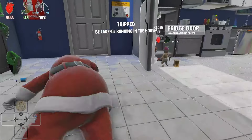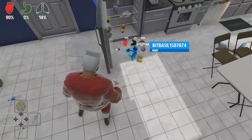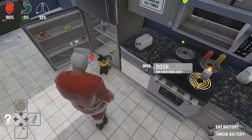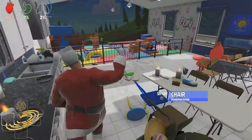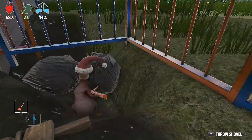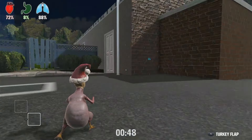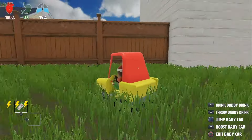There are a ton of ways that babies can meet their demise, so it will be down to the daddy player to remove toxic objects out of arm's reach, cover up electrical sockets, as well as stopping the baby from getting inside the fridge. But by no means are you defenceless as a baby. You'll have access to shovels to dig your way out of the playpen, punching your daddy to get him off you, and getting in your own vehicle to cause some mayhem.